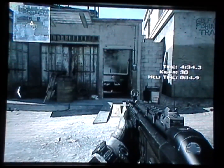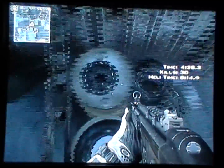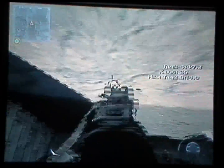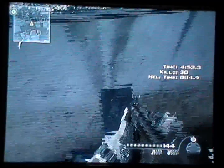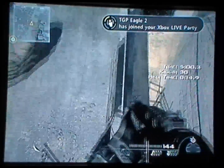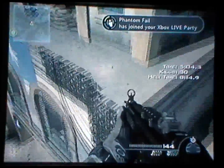Alright, so once you're out of the map, you go to this spot right here. And you jump on that little barrier, jump on that, jump over here. Get over here, and you jump on the barrier. And you can get on this roof.